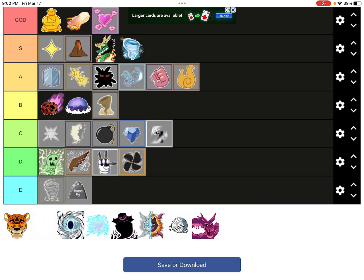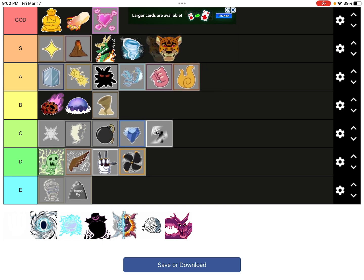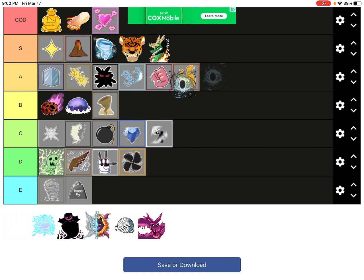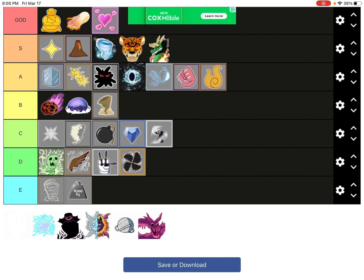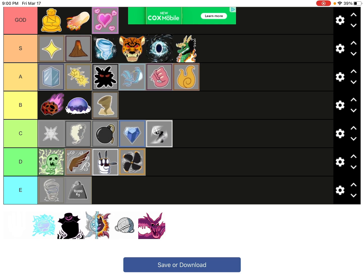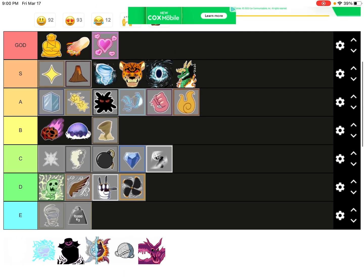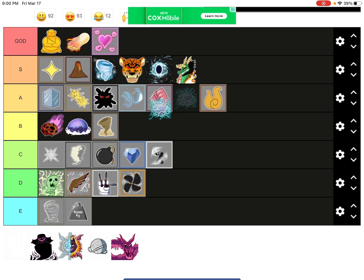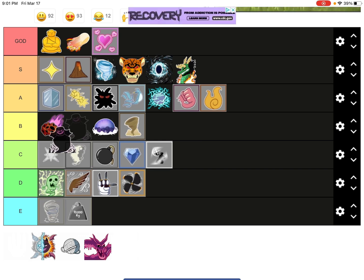Phoenix, A tier, behind Dark but in front of Rubber and Flame. Leopard — it doesn't deserve to be in God tier, it's in front of Dragon but behind Blizzard though. Portal, A tier, in front of Rubber, Flame, and Phoenix — actually I'm moving it to S tier, in front of Dragon behind Leopard. Rumble, I think that deserves A tier, in front of Rubber and Flame, behind Phoenix though.